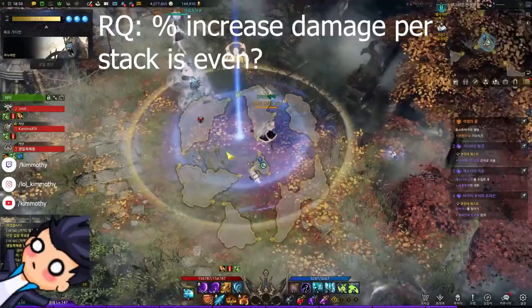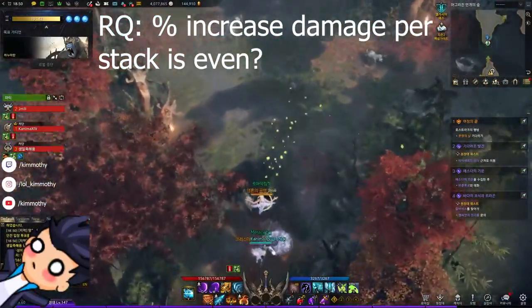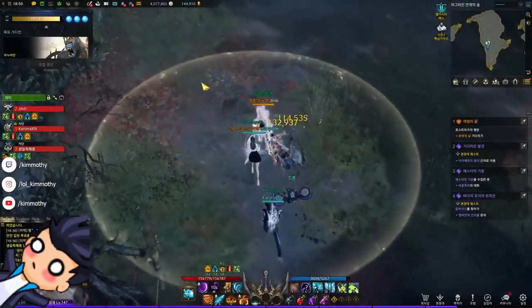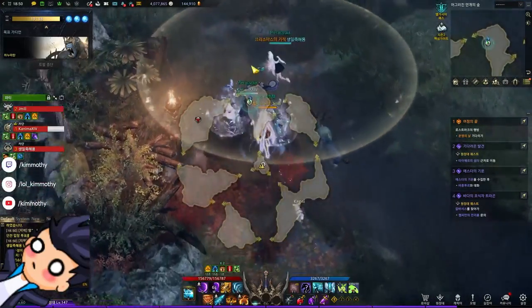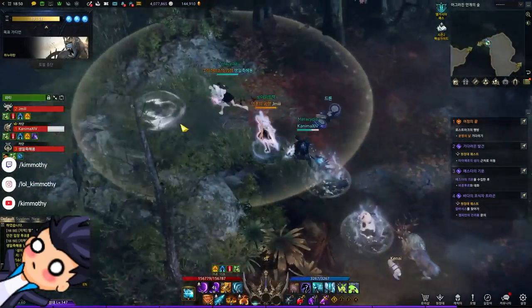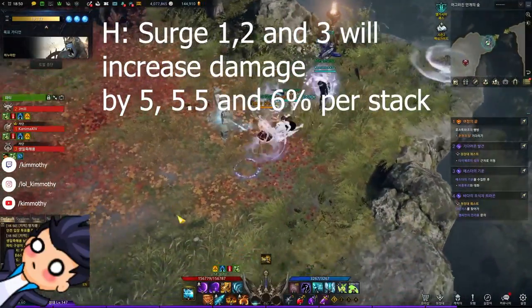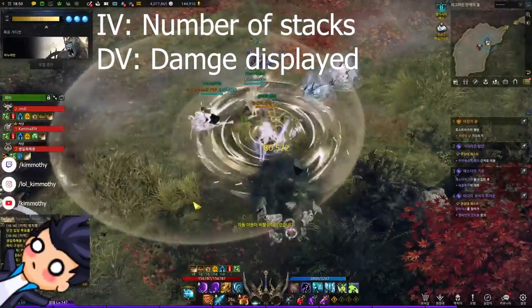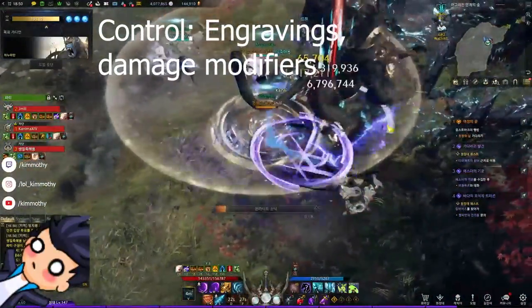Our research question will be to figure out whether or not the percent damage from each stack increases evenly or not. What we can assume from the info they give us is that Burst 1, 2, and 3 will have a max of 100%, 110%, and 120% increase. So our hypothesis will be that the damage will increase by 5%, 5.5%, and 6% respectively. Our independent variable will be the number of stacks, and the dependent will be the damage displayed. Our control variable will be the engravings and damage modifiers.